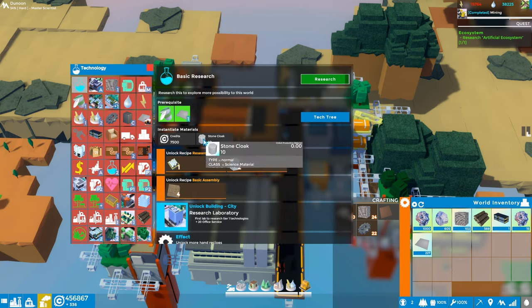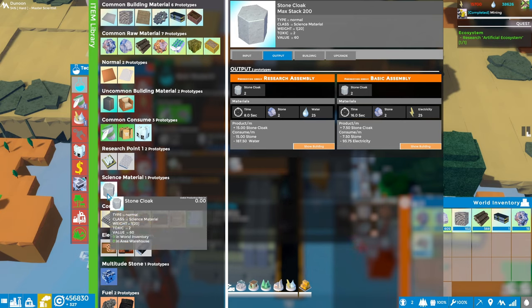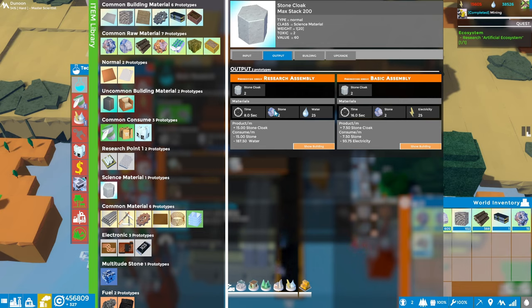We'll figure it out because I figured it out last time. If I click on stone cloak and just double click on it, it brings me into this item library - here are all the different materials and it automatically selected the stone cloak. There are two prototypes, so I believe this is saying there are two different ways we can produce these stone cloaks: one is in a research assembly providing two stone and 25 water, and the other is in a basic assembly.